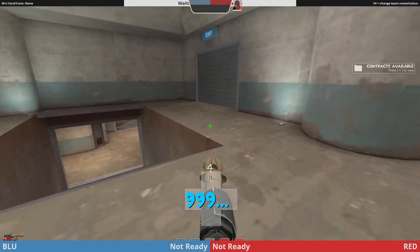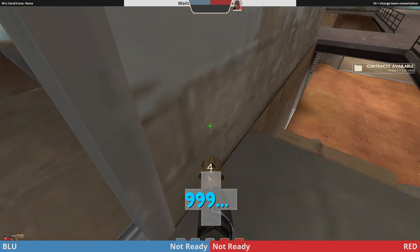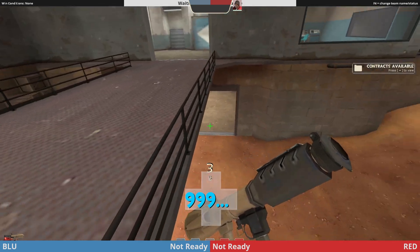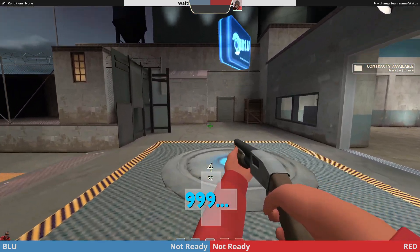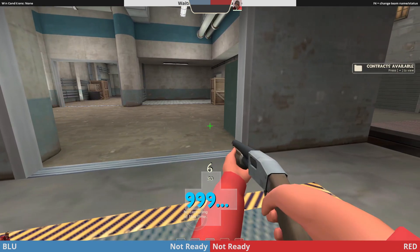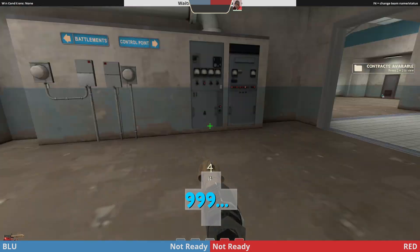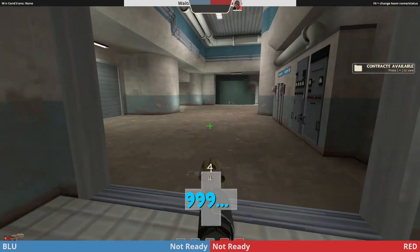If they don't have a Demoman and they're far back because they're expecting you to push, one good thing you can do is walk your pocket through this door and he jumps onto the high ground. Your roamer lurks around in lobby making sure no one gets behind — specifically in this area, because a guy can get past you through this direction but not across the point.